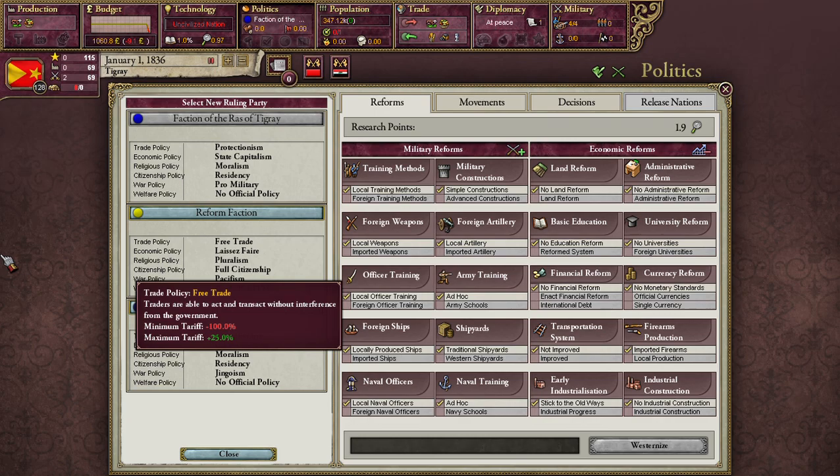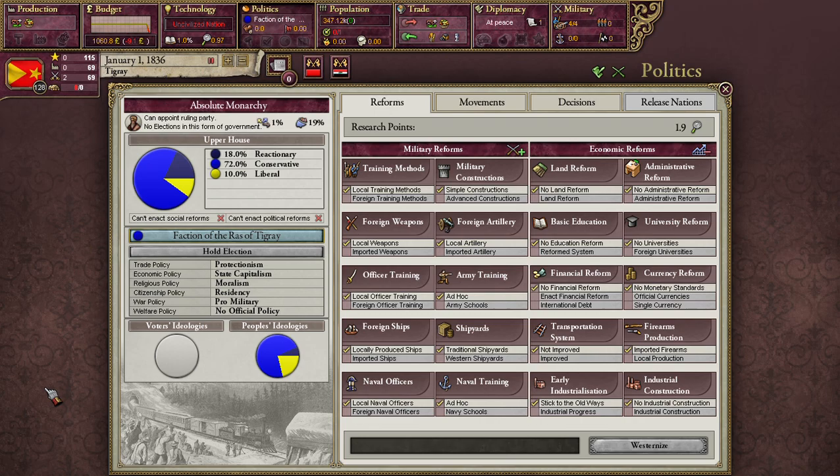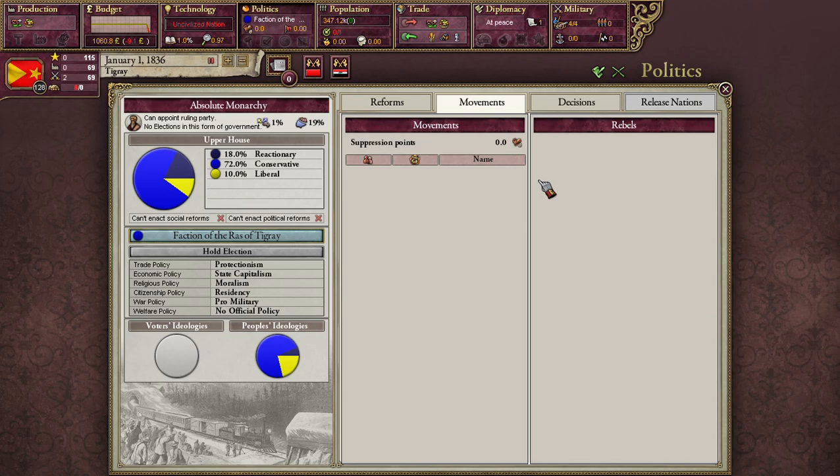Right now we can only choose between conservative, liberal, and reactionary. Fairly soon, within the next 10 years, socialists are going to start to appear — these basically represent social democrats. And then a bit after that you'll start to see communists. The extent to which we see those in our country, we're going to see in our movements tab, which shows you the demand for various reforms as well as the risk that nationalist or political movements will rise against you if their militancy is high enough.